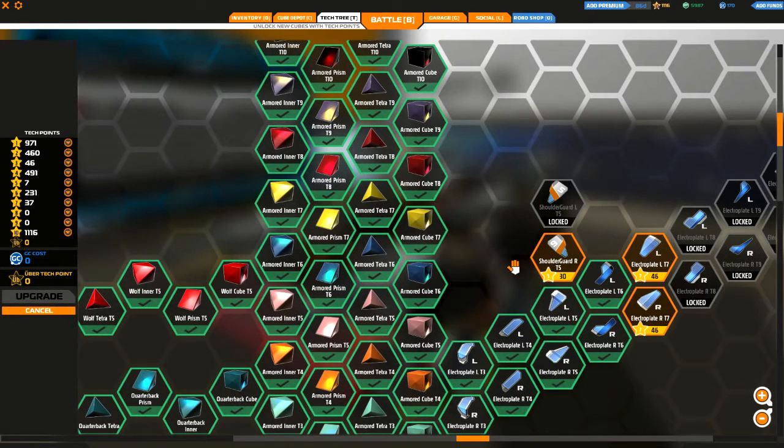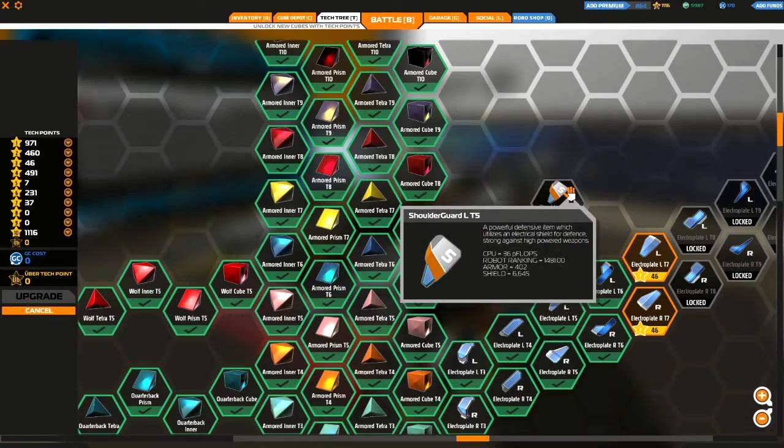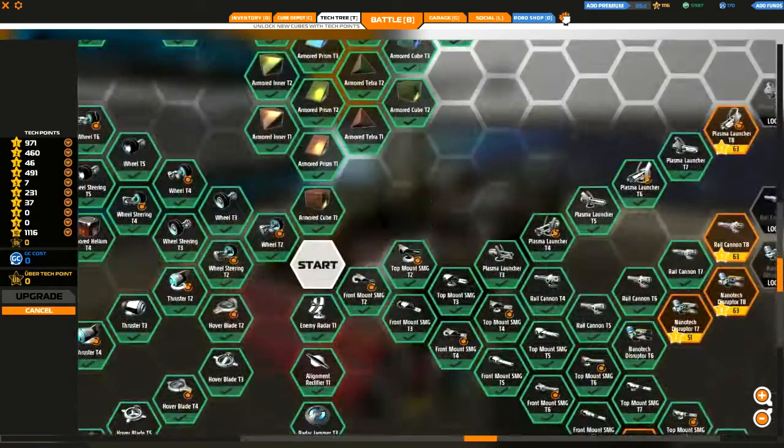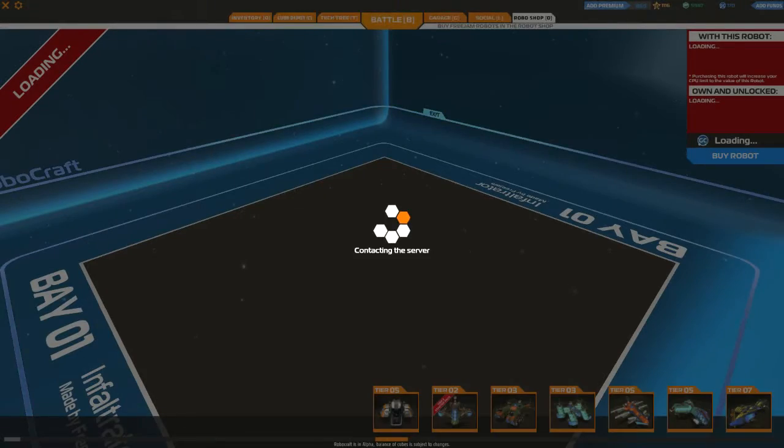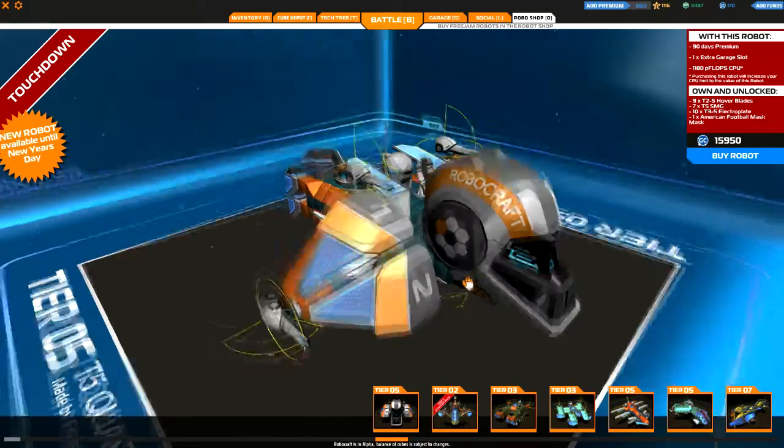Let me zoom in. Some electroplates that are both tier 5 — one has a 6 on it, the other has a 5. I'm not sure why. Oh well. Which would mean in the Robo store, here's the little bugger.